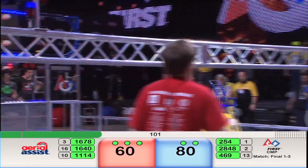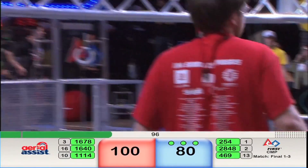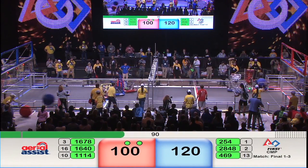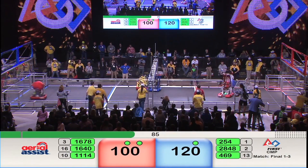Symbotic scores for the Red Alliance. Blue Alliance scores as well with the triple assist — the bonus points will give them 120. One and a half minutes remaining in this, the final match.